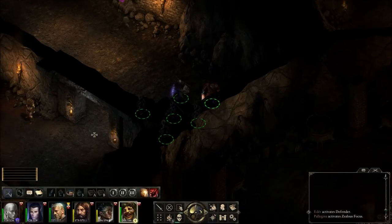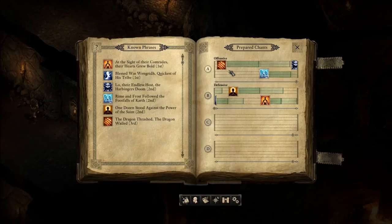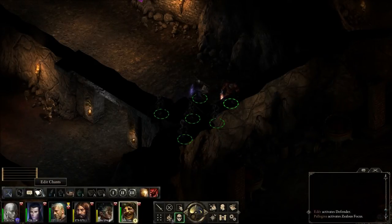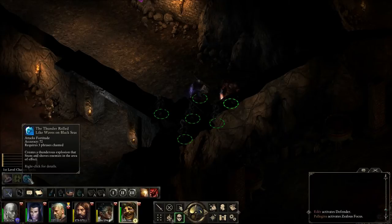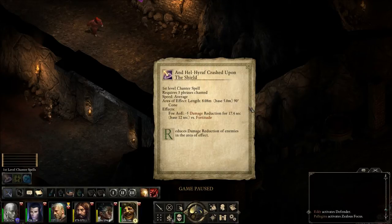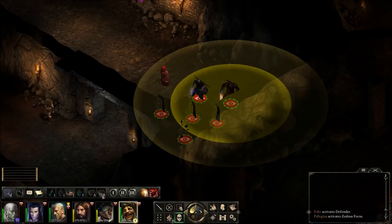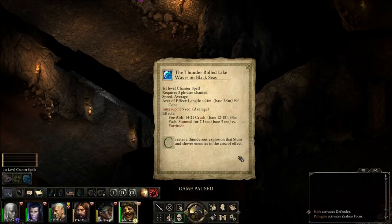The neat thing is he starts chanting these phrases - a phrase is each individual chant line, and a chant is a collection of phrases. Once he's chanted a certain number of phrases he can cast invocations - those are effectively spells. These include minus five damage reduction to enemies, summoning three skeletons, and a thunderous explosion that stuns and shoves enemies for 14 to 21 crush damage with a 7.3 second stun.